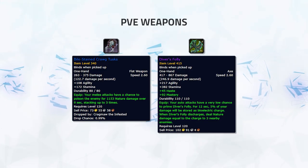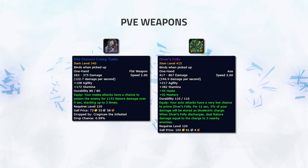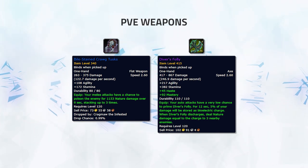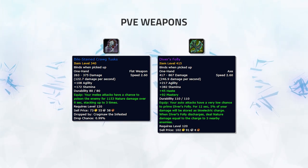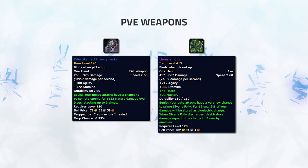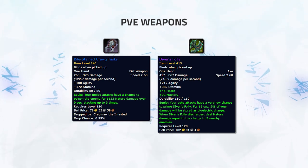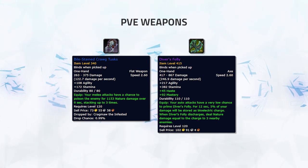That leaves us with the two one-handed weapons: Diver's Folly and Bile Stained Krog Tusks. Both are favourable for any one-handed melee DPS users. Bile Stained Krog Tusks will be the best DPS-wise, although it has nature damage, meaning it can be dispelled and may lose out on some damage. This weapon drops from Underrot, making it very farmable if you have access to plus 10 Underrot keys or can RNG it from a weekly chest.